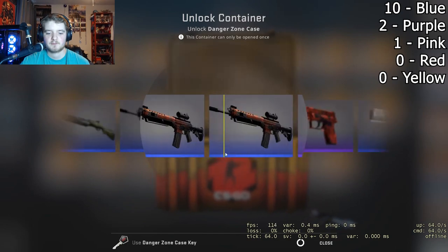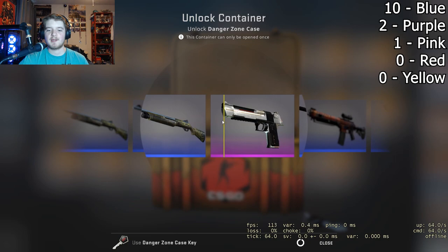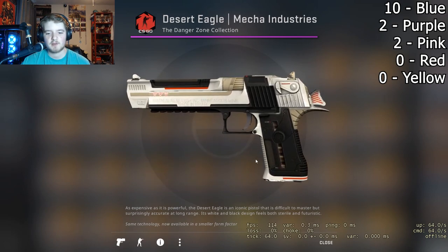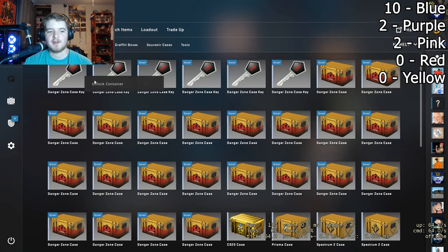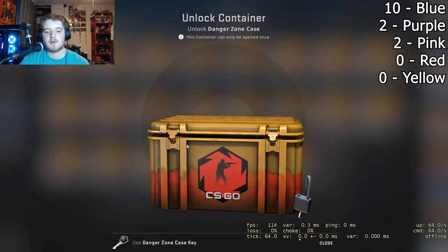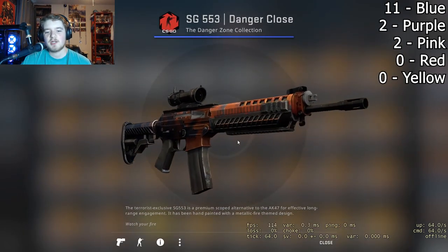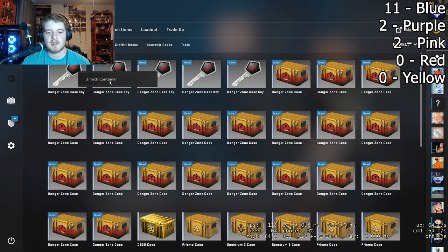Last key, first case, here we go. Another pink! Let's go — that's two pinks now. I don't know if the float's any better on this one. That's two pinks though, pretty good. I want the reds, that's what I want. First key, last case — shoot for a purple this time. This is a freaking SG, that's all I'm getting. Haven't really gotten anything other than that.